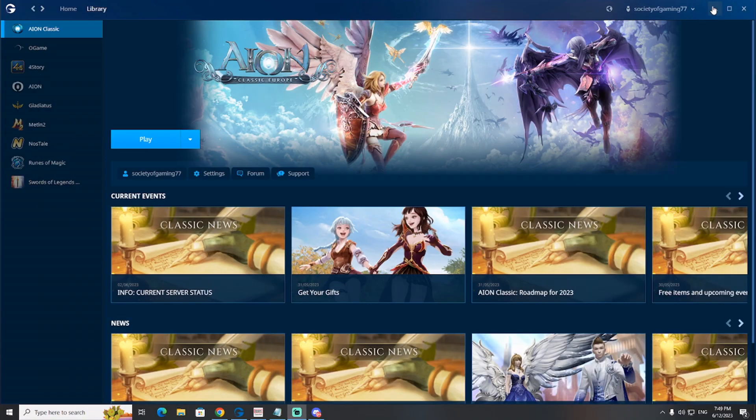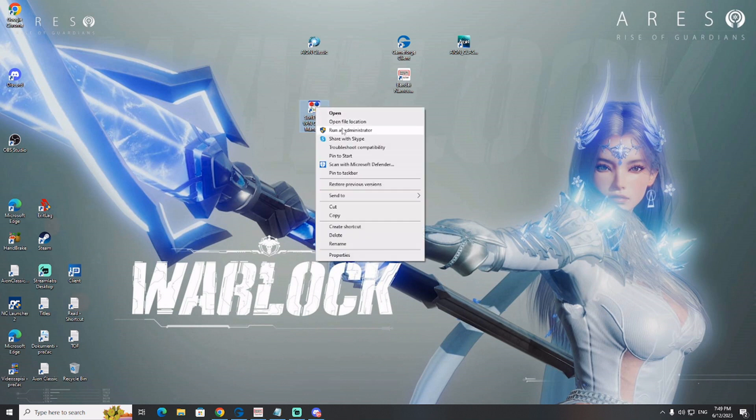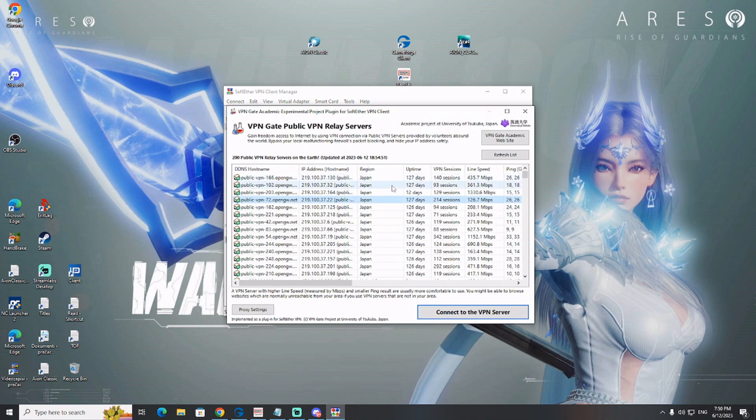After you download SoftEther VPN client, you'll have it on your screen. Run it as administrator. You will have this window in front of you. First thing you need to do is enable the client adapter here. After that, click here on VPN Gate public VPN relay servers.